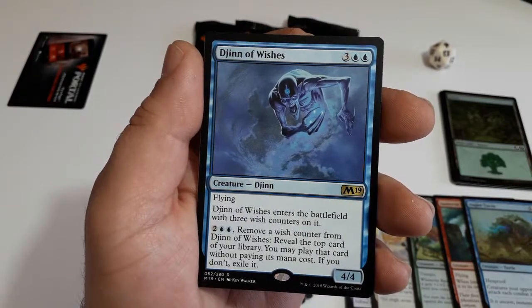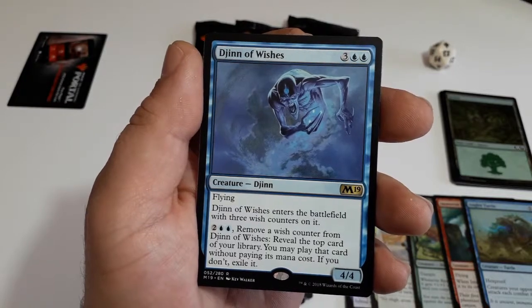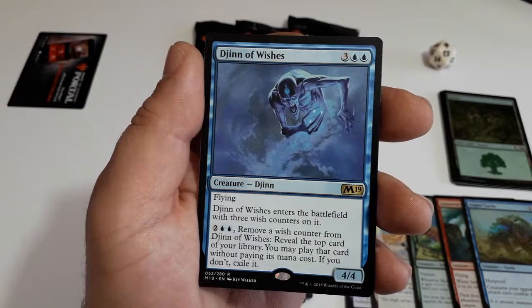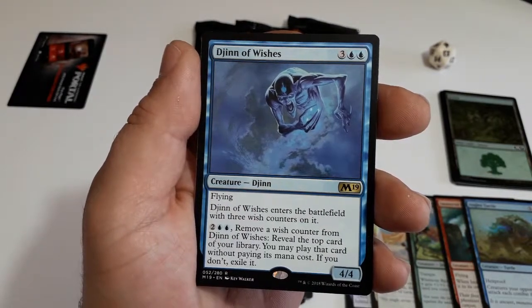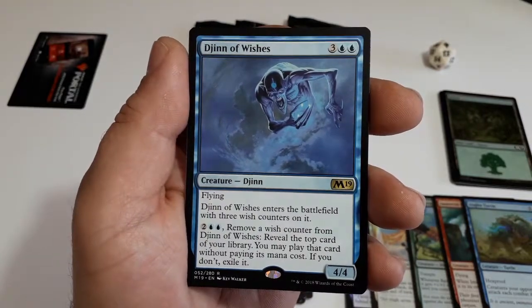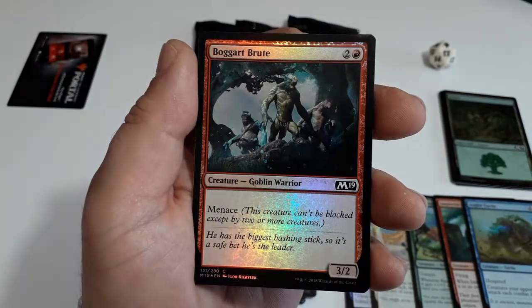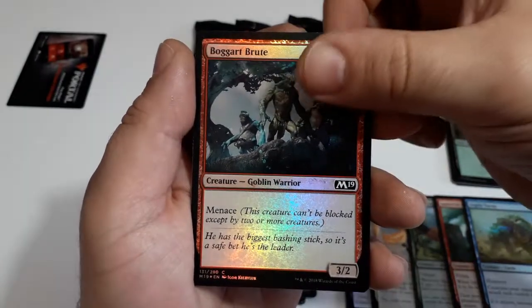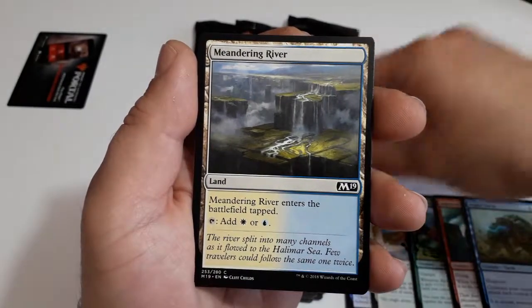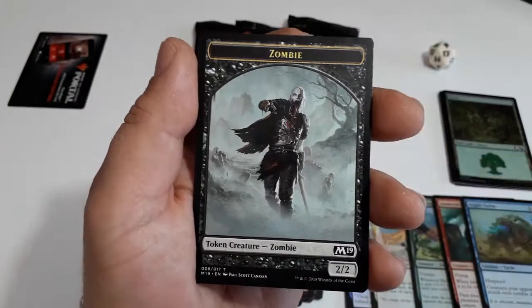Our rare: Djinn of Wishes, a five-drop. He has flying. Djinn of Wishes enters the battlefield with three wish counters on it. For four, remove a wish counter from Djinn of Wishes, reveal the top card of your library — you may play that card without paying its mana cost; if you don't, exile it. It's a 4/4. Very interesting card. And we have a foiled Boggart Brute, a dual land, Meandering River, and a Zombie token.